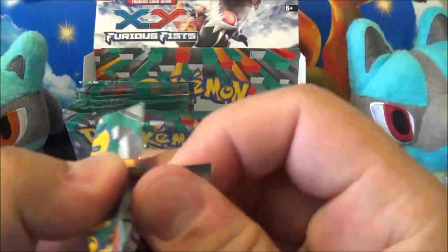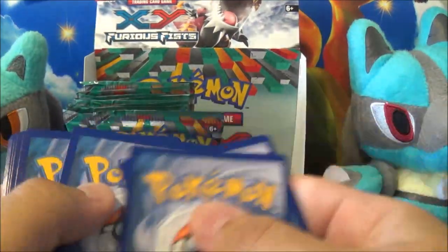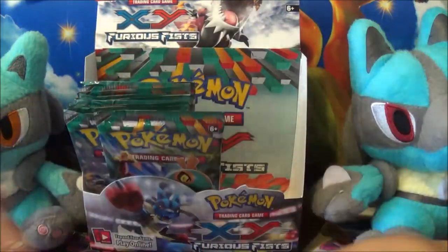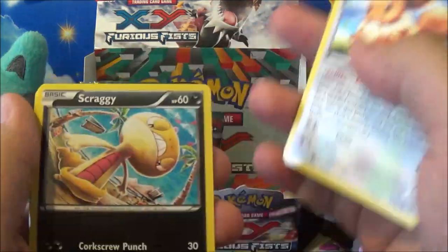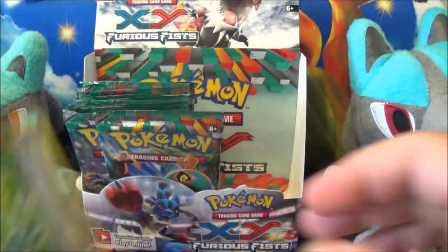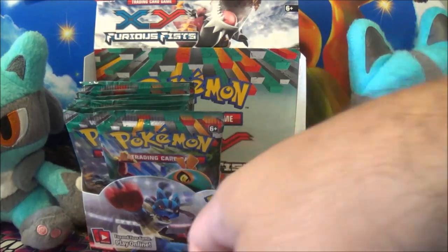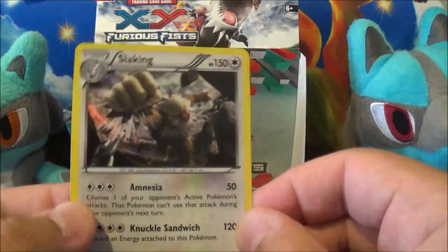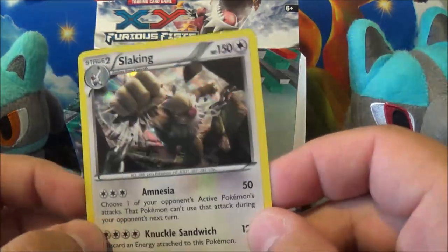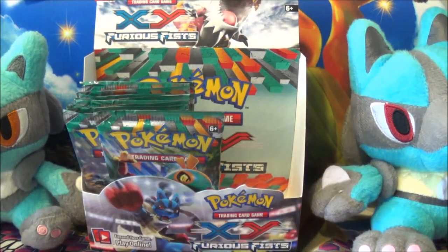Next pack — come on, Lucario, I know you're in there. Scoop Up, Fossil Researcher, and a Hitmonlee. Reverse is a Maintenance — neat. And the rare is a Slaking Foil, so it's a foil. The foils in this set aren't that impressive — there aren't that many good ones. Machamp is a good foil, Victory Bell's not too bad, but other than that, not many impressive foils.